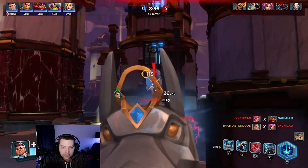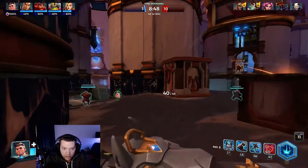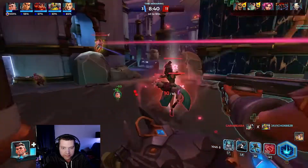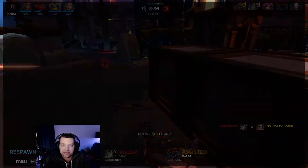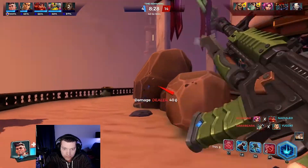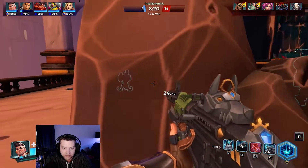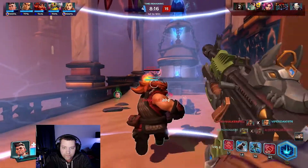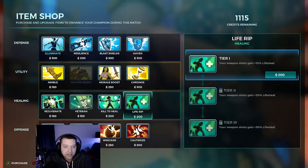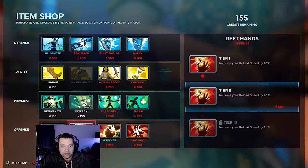My ultimate is ready. Got thrown around there. Rohn uses his ultimate — run, because I'm not going to win that fight. One thing in Paladins is that you can buy items during the match. Since Rohn has a huge shield, we should use Wrecker to break it, and Deft Hands for reload speed. Let's get back in.